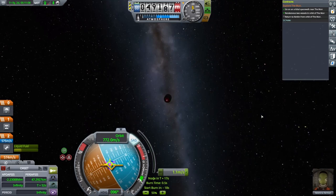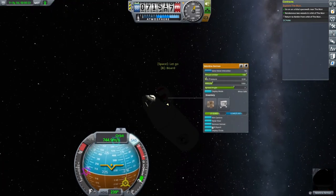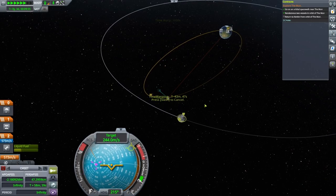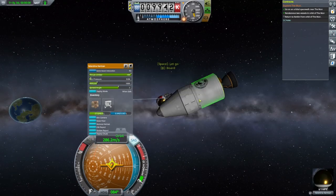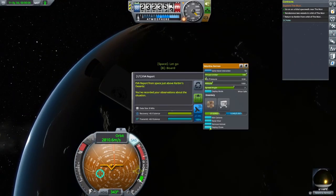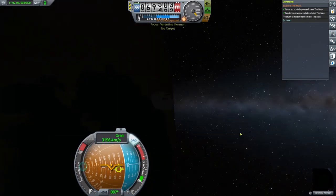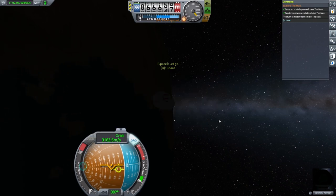On the way back, we are going to collect a few more EVA reports. Get an EVA report when your altitude exceeds 60 kilometers on your way out from Moon. Get another one from Kerbin space as soon as you leave Moon space, and then get one more once your Kerbin altitude is below 250 kilometers.